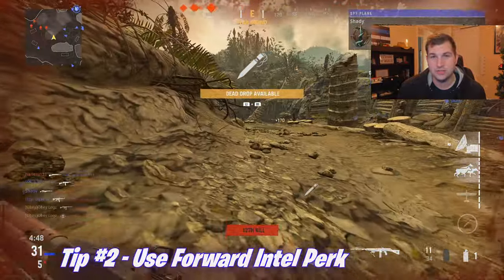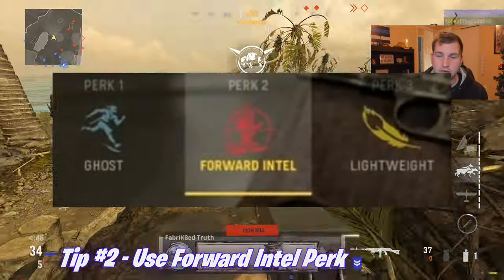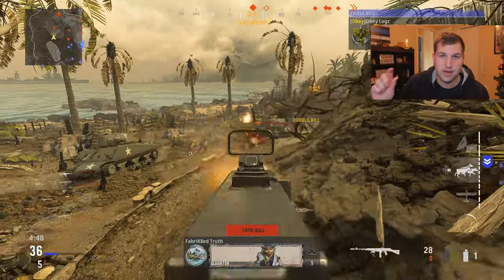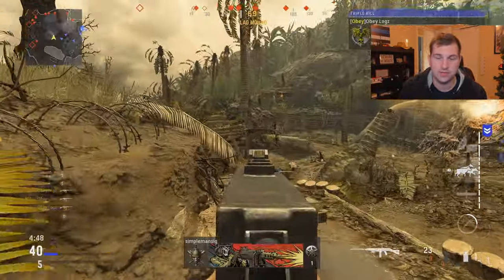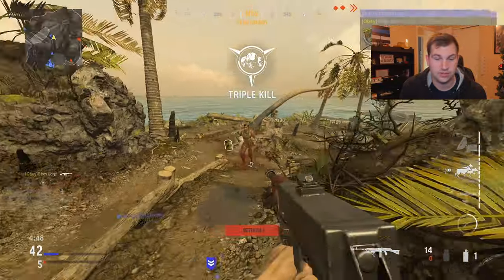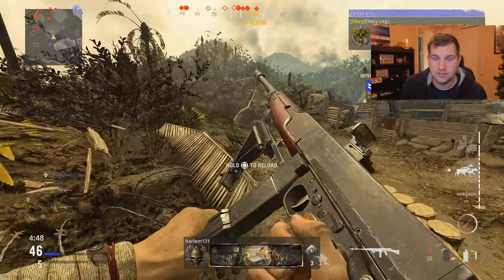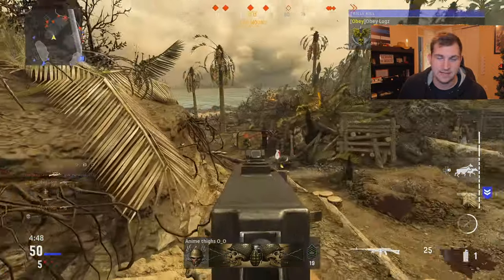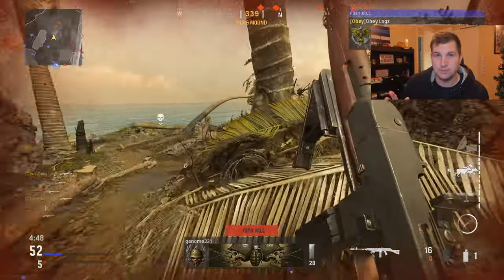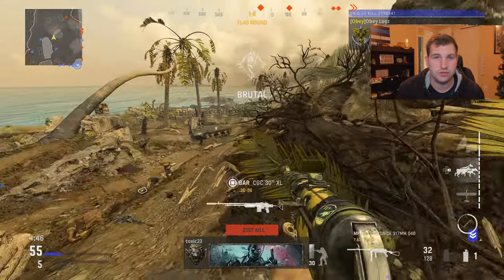A big tip is to use the Forward Intel perk. It basically shows where your enemies are respawning — it shows up on the map as a red square where the enemies are spawning, so you know exactly where they're going to spawn. You can play their spawns to your advantage by spawn trapping them. As you can see in my videos, I always put myself in a spot where I can see the enemy and shoot them before they even see me.